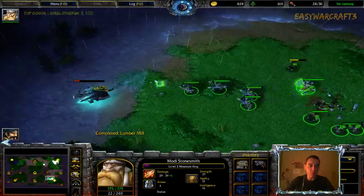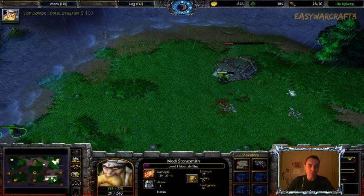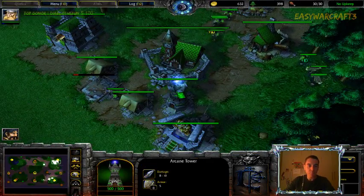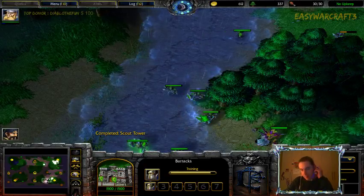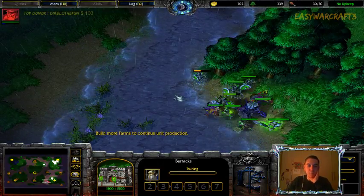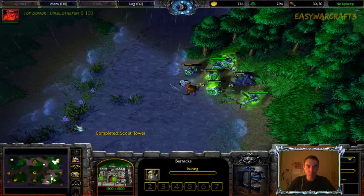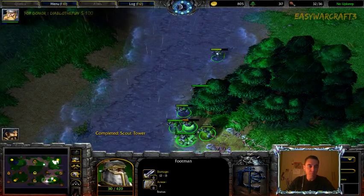Even if he gets the last hit it doesn't matter — I want level two and I get it. The Death Knight should survive since I'm not in range for a bash, so there's no way to get the kill. But I got the expo now. I need more footmen because with only four it's not easy to pull off a surround — the more footmen you have, the higher the chances of keeping the surround close. A Tome of Experience shows up right when I need it, putting me closer to level three.